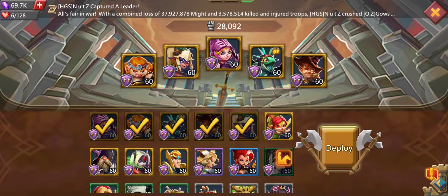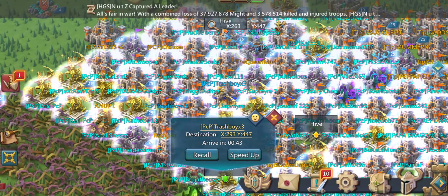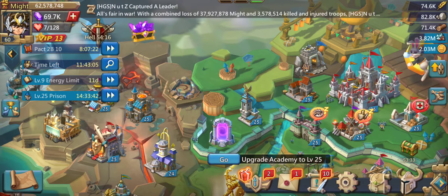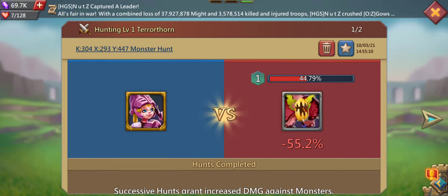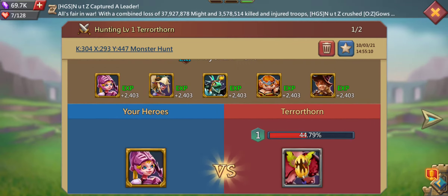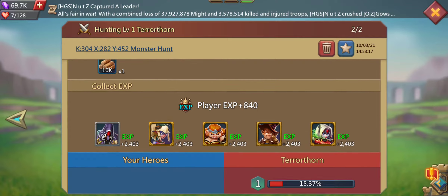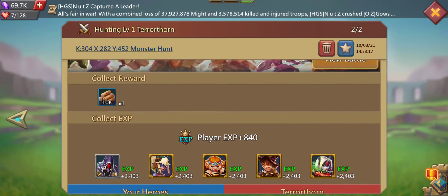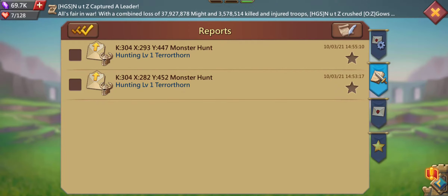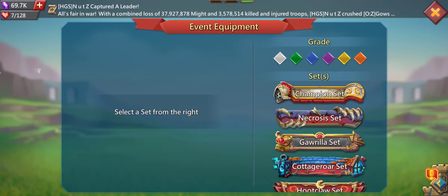Let's deploy my overall best heroes and see how much damage they deal. We did 45% damage with my overall best lineup, compared to 85% with the raw attack damage lineup — quite a difference. Now let's look at the equipment you can get from hunting the Terror Thorn.